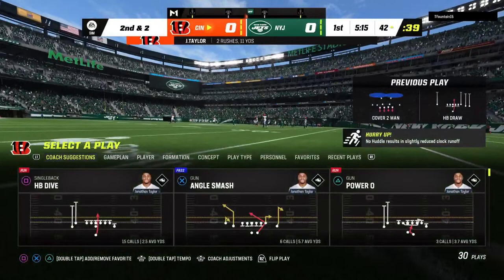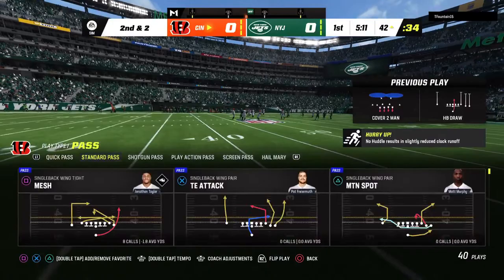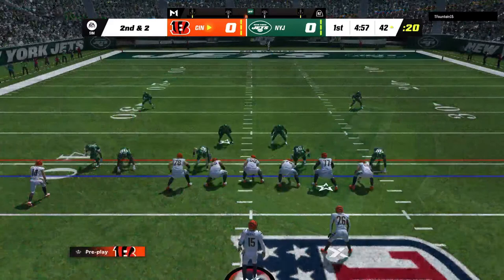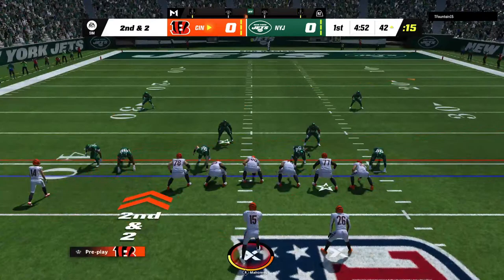A good run there on first down and it'll leave them with a second and two. This defense for the Jets, they were terrific in the win over Tennessee a week ago. No matter what coverage was called, they were right in the hip pockets of the receivers all game long, step for step running their routes with them. They were right there every time the ball was in the air and they came away with five interceptions in that one.